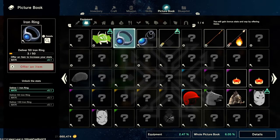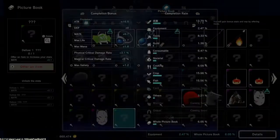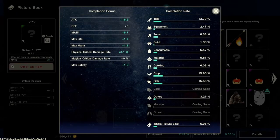I've got a delivered iron ring and I got a bonus plus 0.1 magic attack. And if you go down to the bottom, you can actually see the details of what your bonuses are at this point. Right now I've offered enough to get plus 16.5 attack, plus 6.7 magic attack, plus 1.7 life, 1.8 mana, increasing my physical critical damage, and my max HP. All these things add up and help make your character even better on top of the enchantments you can get.